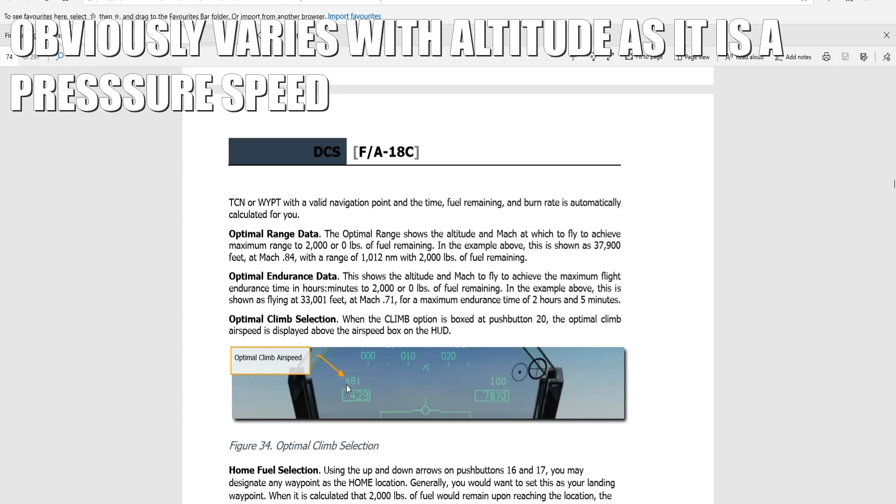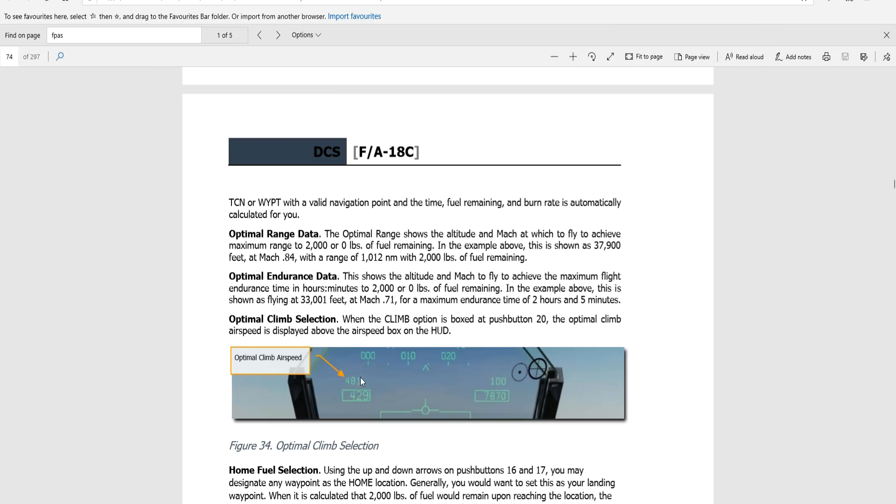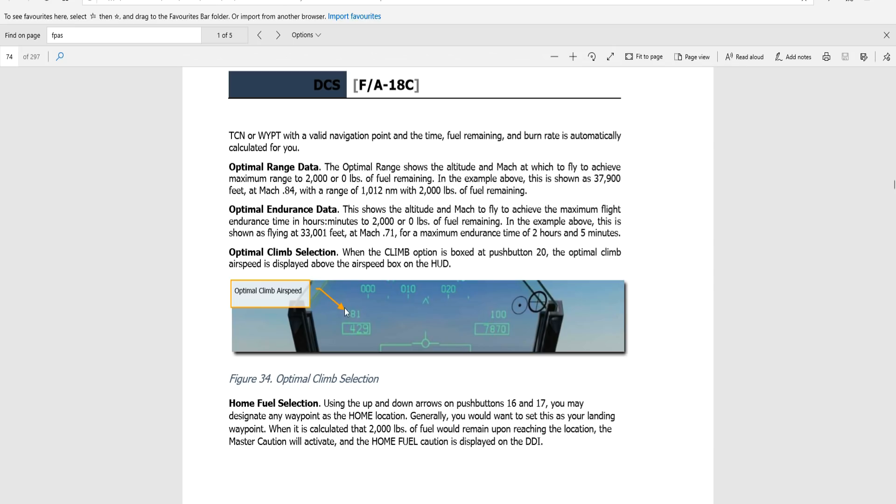So if you've got lots of stores on, this speed figure goes down; if you've got a very lightweight plane, it goes up. What our friend is asking is: how do we get to that speed — with afterburner or more power? More importantly, what pitch are we supposed to climb at? Because if we climbed vertically, we'd need full afterburner to maintain that speed; at five degrees pitch we'd need almost no power.